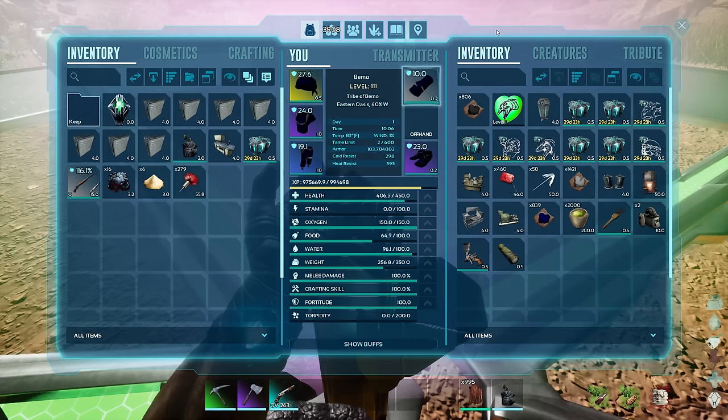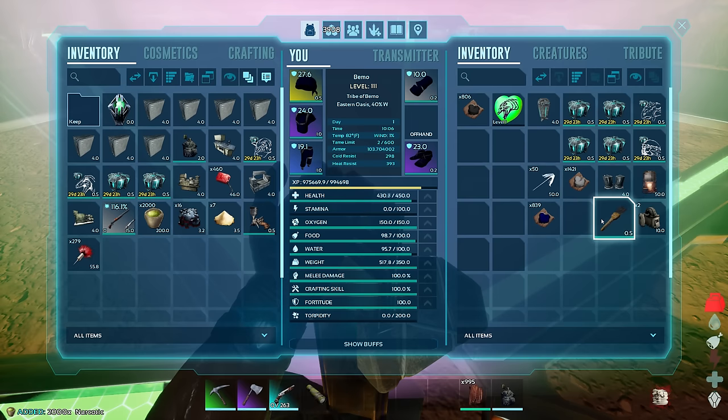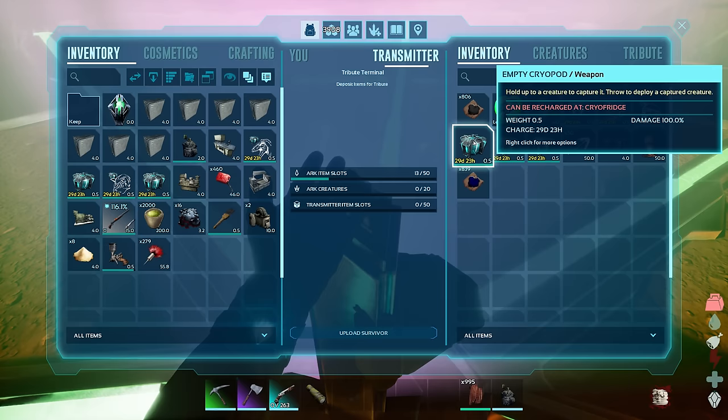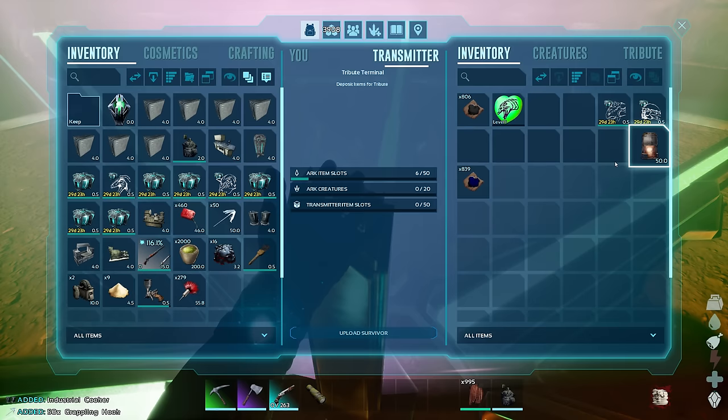The main thing we'll be doing today is trying to find a place to call home. There's a spot I used on the other maps but I think we want to build somewhere different - we might just build right here by the obelisk. I got a paintbrush, paint gun, and some dyes. We've got our generator too. I went ahead and made some dyes - curious how the adobe will look when we start painting.